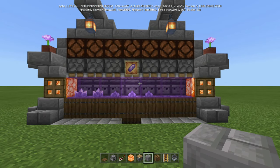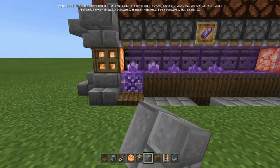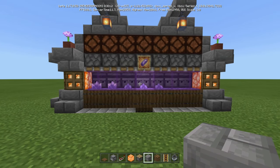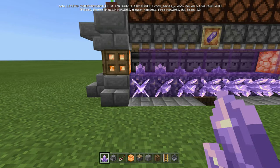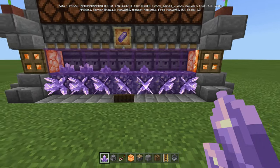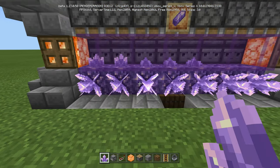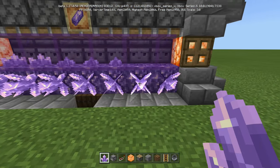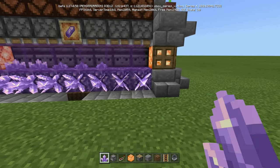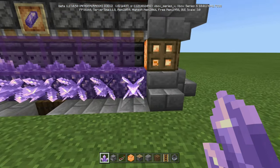But this is automatic. You don't have to come by and mine it or anything like that. You can have it with these trapdoors here, or you can have it with the trapdoors off, which will let the Amethysts also grow out of the side. Those, however, will have to be mined by hand.